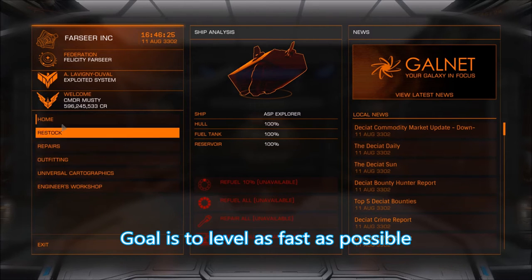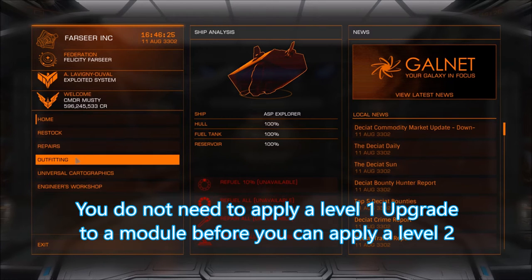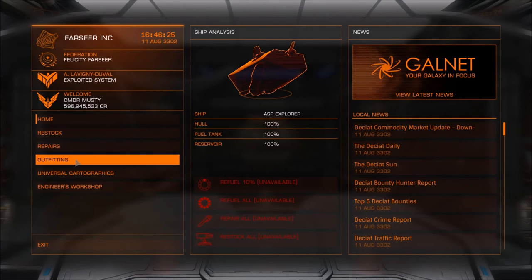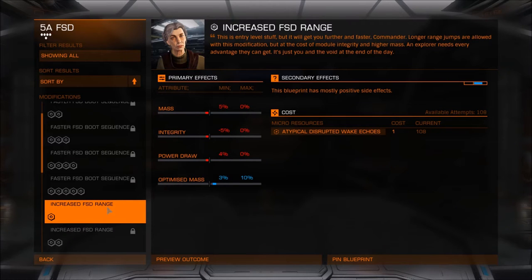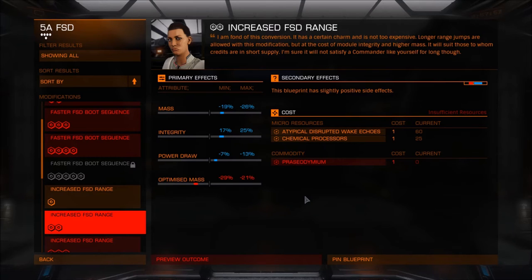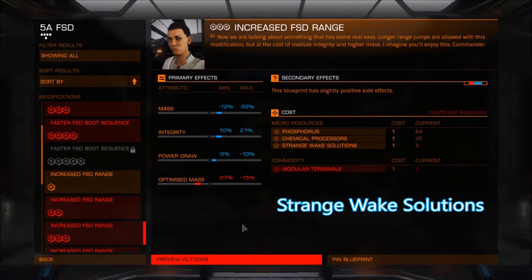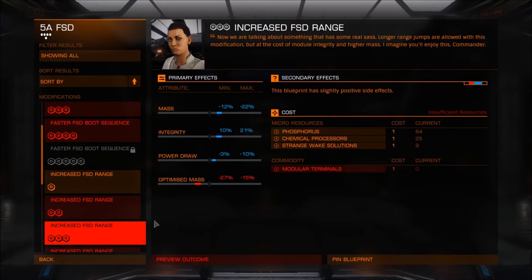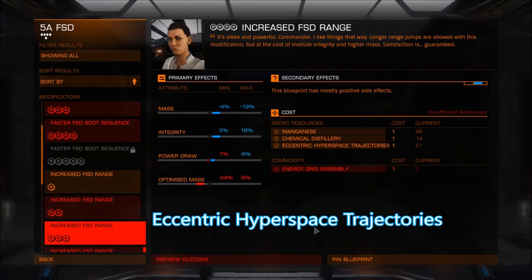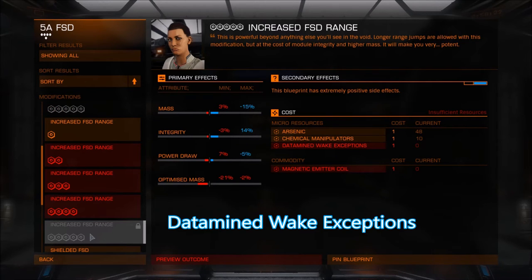The key to this process is we're trying to get to level five as quickly as possible. We do not need to do a level one upgrade to do a level two, a level two to do a level three, and so on. Let's look at the FSD range upgrade requirements: level one requires an atypical disrupted wake echo; level two also requires a wake echo, chemical processes, and praesidium; level three requires strange wake solutions and modular terminals; level four requires eccentric hyperspace trajectories; and level five requires data-mined wake exceptions.